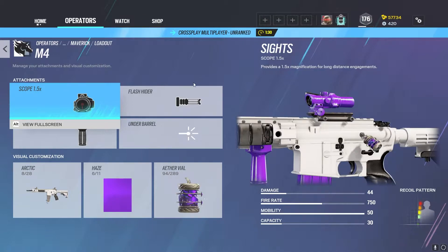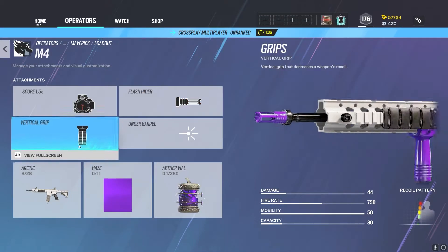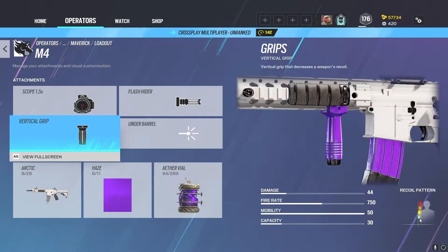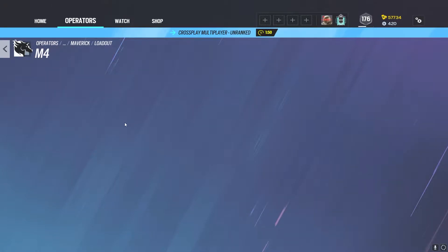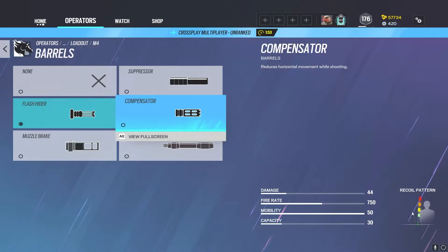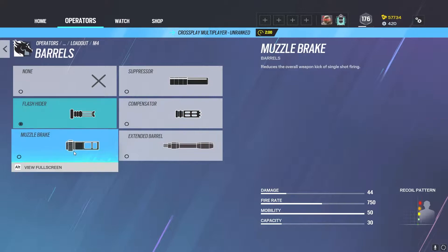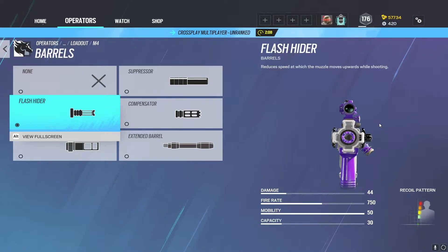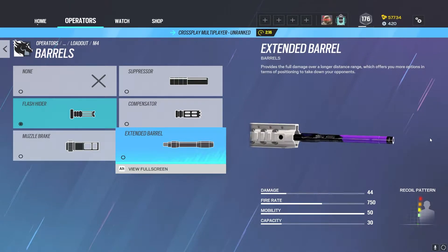On the M4, I run the 1.5 scope with the flash hider and vertical grip. Before they nerfed the angled grip, I would have run angled grip and muzzle break, but now I'm running vertical grip and flash hider. This is mainly to control the vertical recoil that would be very prominent with angled grip, as you can see in the change of pattern here. With vertical grip, I run flash hider to control the horizontal recoil — flash hider does that on an average level compared to compensator, and it also hides the flash. Flash hider is just really good. If you don't really know what to put on, just pick flash hider. Extended barrel is not a bad choice either, so if you want that extra damage, you can go ahead and do that.